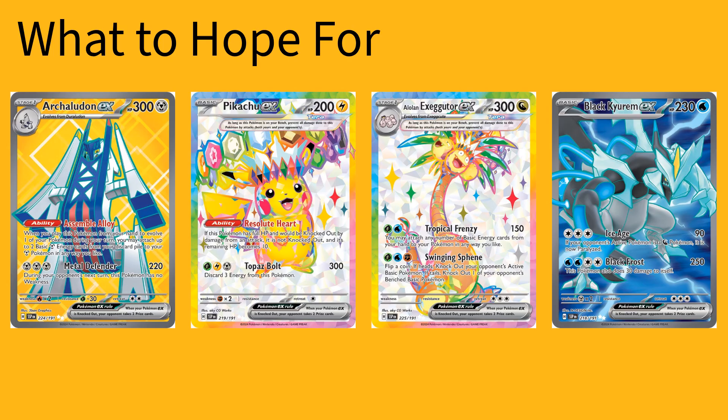Here are some of the cards from the set that you're probably going to be looking for — I'm going to go over eight of them real quick. The first one is Archaludon EX. It has the ability Assemble Alloy: when you play this Pokemon from your hand to evolve one of your Pokemon during your turn, you may attach up to two basic metal energy from your discard pile to your metal Pokemon, however you like. Metal Defender is a great attack, does 220 damage, and during your opponent's next turn, this Pokemon has no weakness, so you can get rid of its fire weakness with its attack — which is pretty great.